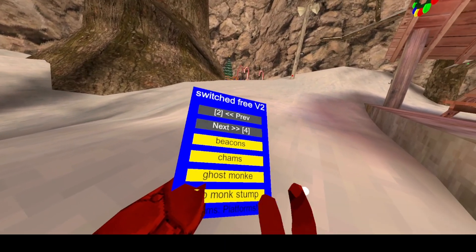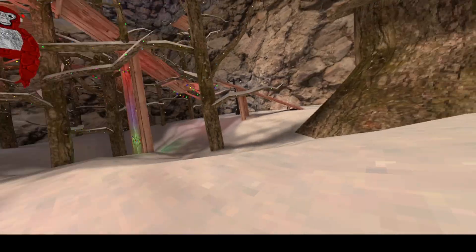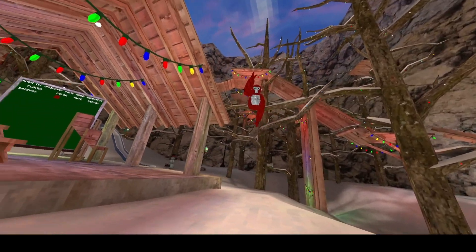Chams just puts a blue cham over everyone, makes their body blue so you can see them through walls and stuff.